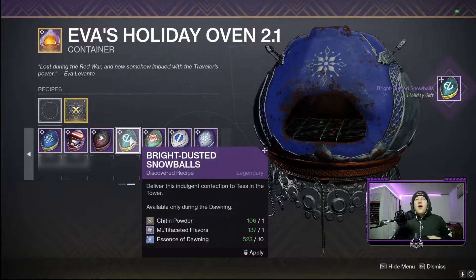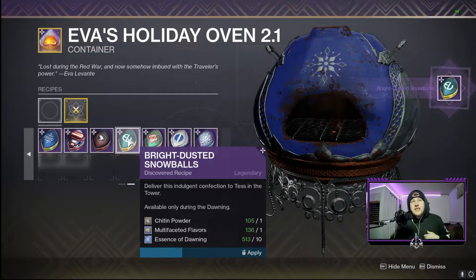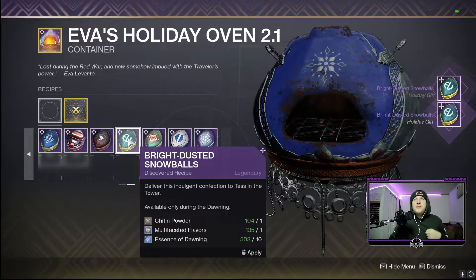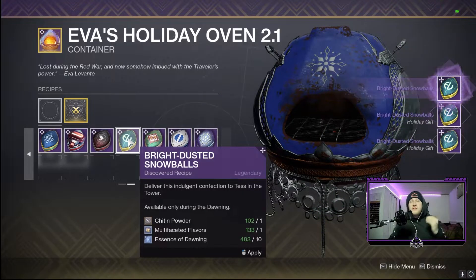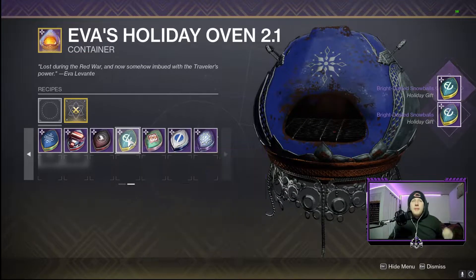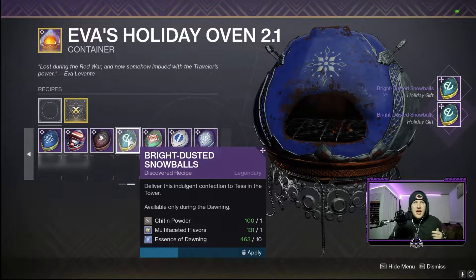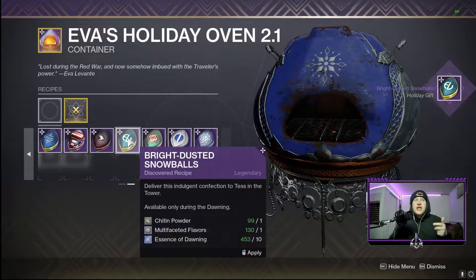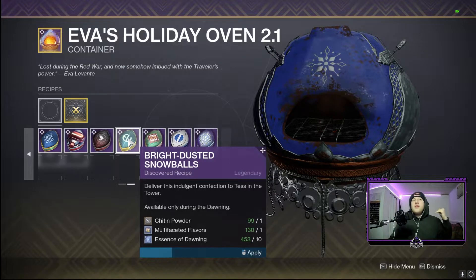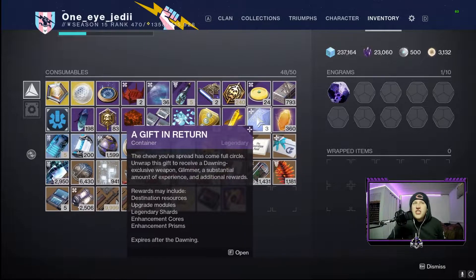To obtain the Glacioclasm, you're going to have to put on your baking cap and start baking cookies for our NPCs. The only way to obtain it is by turning in cookies to an NPC and they give you a gift in return. You have a 25% chance of getting it from that gift because there are four weapons in the pool: the Zephyr sword, the Avalanche LMG, the Cold Front SMG, and our bad boy the Glacioclasm fusion rifle.